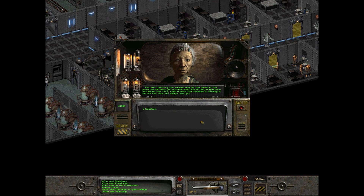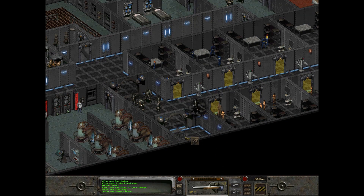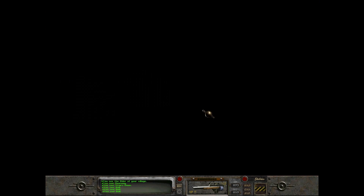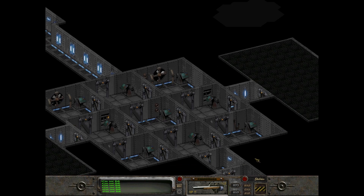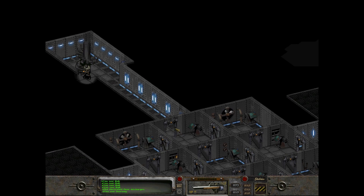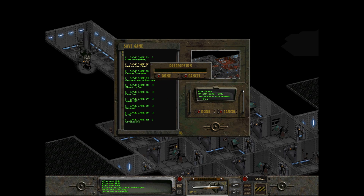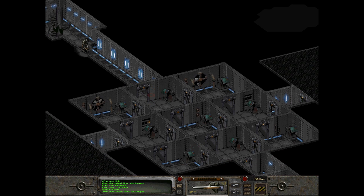I wonder if you could do this backwards - which I know is a really weird way of thinking about it. Could you not find the GECK here and then go to Vault 13? Maybe you could, but that's for someone else to do because I'm not playing through this all over again. Puzzle room - now I've got to remember how to do this. My brain just went 'I need to reload' and then I reloaded and now I'm thinking why do I need to reload? I think the green bar wasn't all the way up to the top.